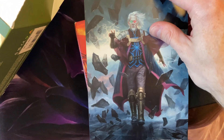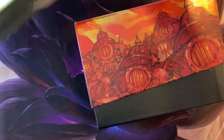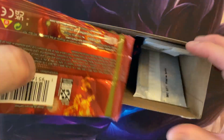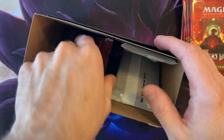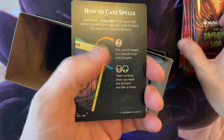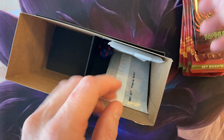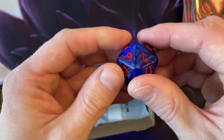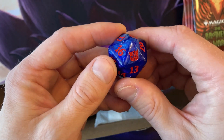We got the Urza picture, nice. Here we are, we're ready for the packs. We don't care about the land or anything like that — we're here for this — but I'll just quickly go over the other stuff. We got this nice 'how to cast spells and blocking' guide, trying to show new players. Which dice did we get? We got the blue and the red.